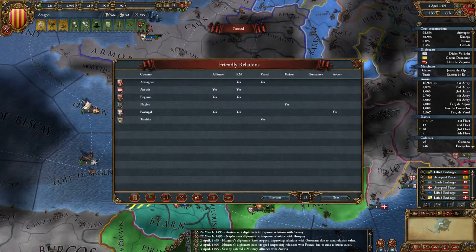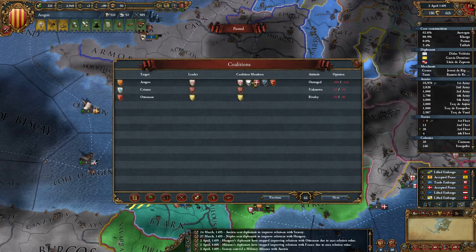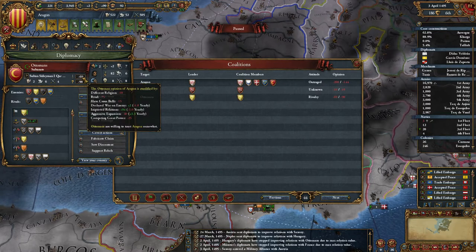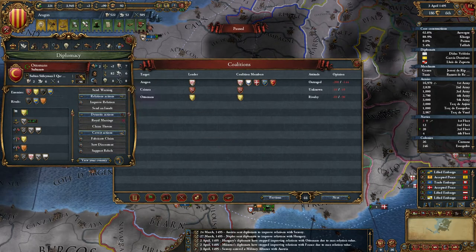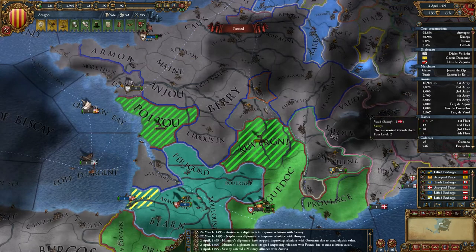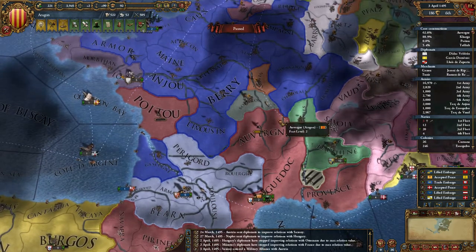Coalition situation — I could easily take on all of these, but I would want to get out the Ottomans probably before I declare war on that coalition. I caused some aggressive expansion actually in that war. So it's gone up a bit. Might be worth declaring war on that coalition anyway, even if the Ottomans are in it.